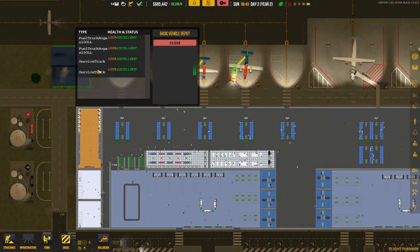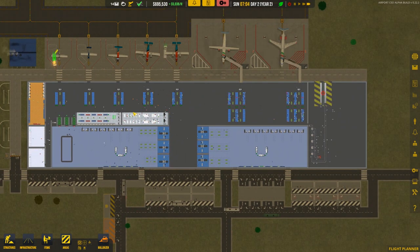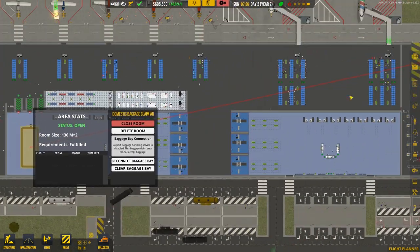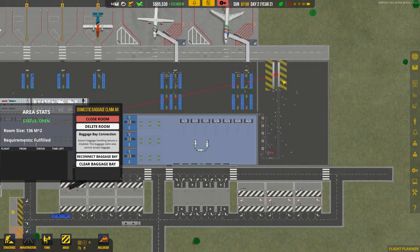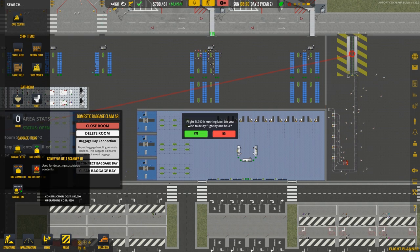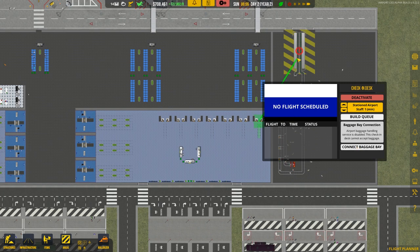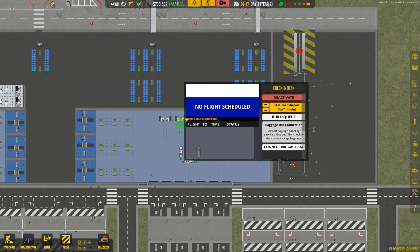What do we need to do now? The system's connected, the service trucks are in. I'm going to start connecting things up — this room has to have a connection to the baggage area. Whatever gets taken here will be dropped off there, or routed via the conveyor belt system. If you had another baggage claim area you could use a tilt tray for multiple routing. Then we need to connect every stand — for each check-in desk, just connect every single one up.